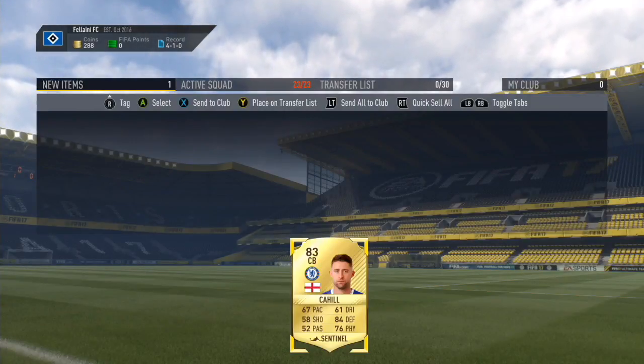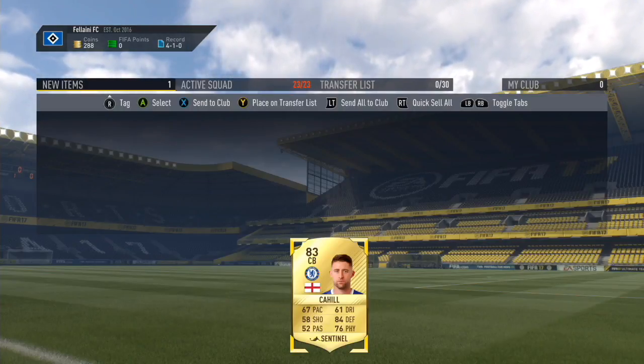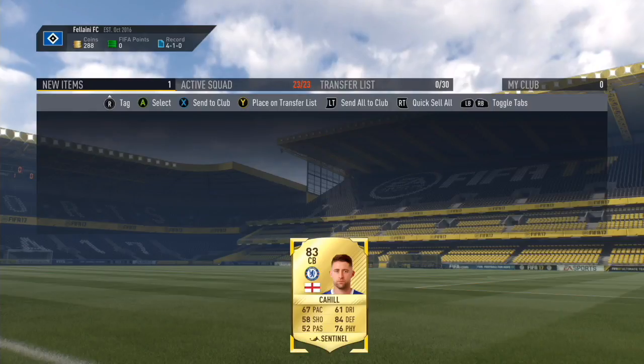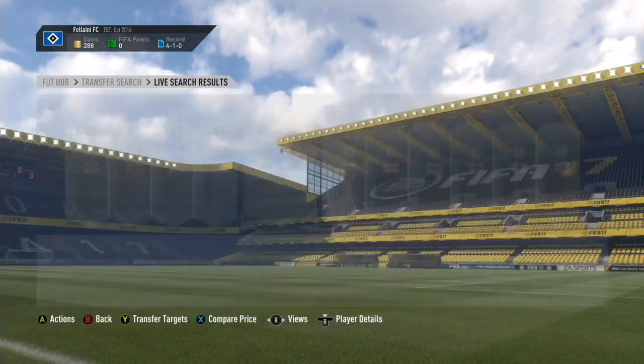The final player I'm going to sign in this episode is Gary Cahill. I've bought him because he has a really solid card — 84 defending, 76 physical, and 67 pace — so I think he'll make quite a good centre back. Let's store him into the club.